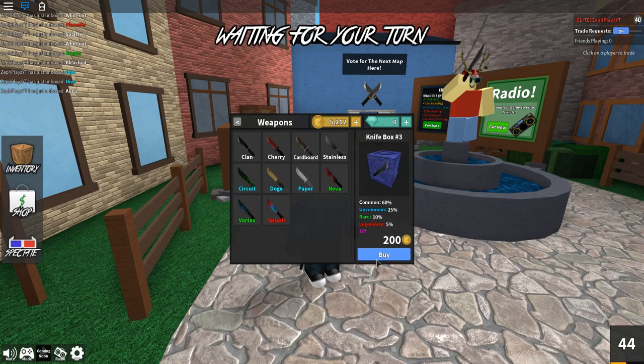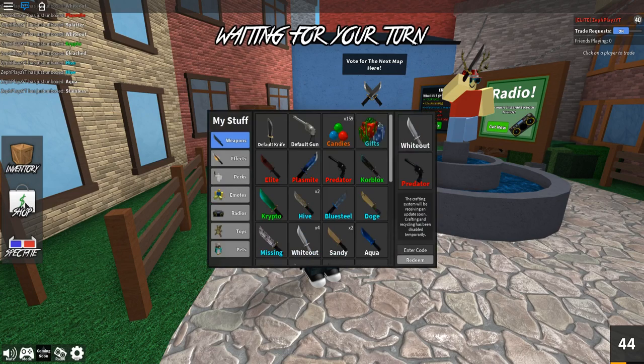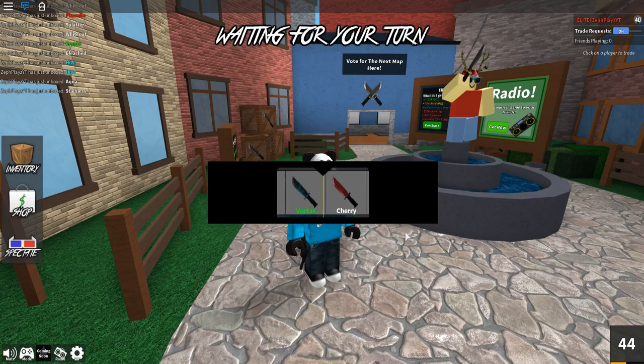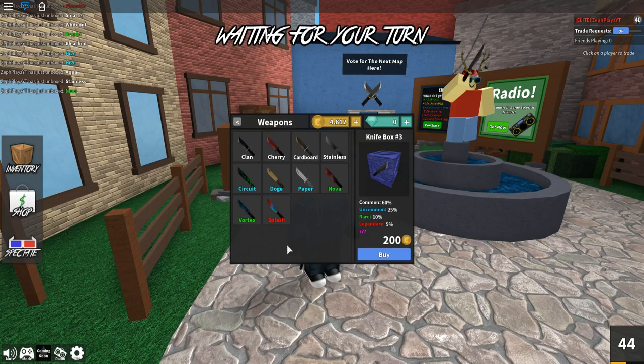Let's go to knife box three. The splash knife — I'm definitely gonna try a few times here, because the splash knife is really dope and if I could cop that it would be amazing. We got the stainless knife — that's actually not bad looking. Let's go again. Oh there was the splash! We got the doge knife, and oh — the nova knife, that's a rare. Not bad.